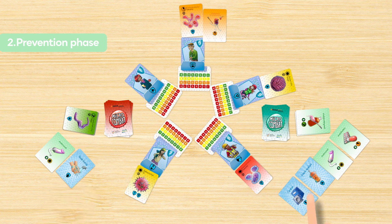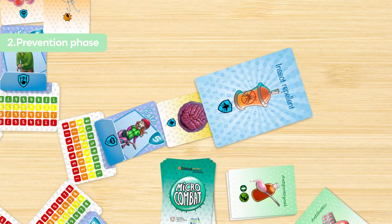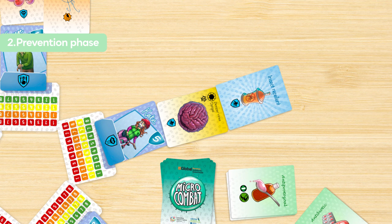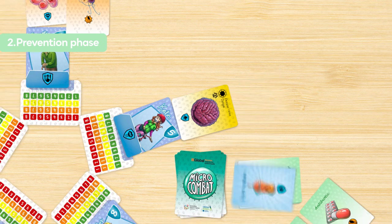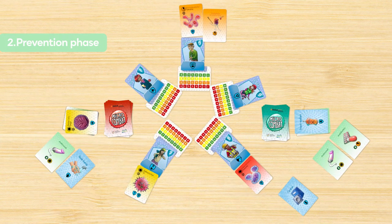You can also use the prevention cards that you have in your hand. Dengue can be prevented with the use of insect repellent. You use the repellent card in your hand to eliminate this pathogen. Discard the two cards. The remaining prevention cards are of no use.